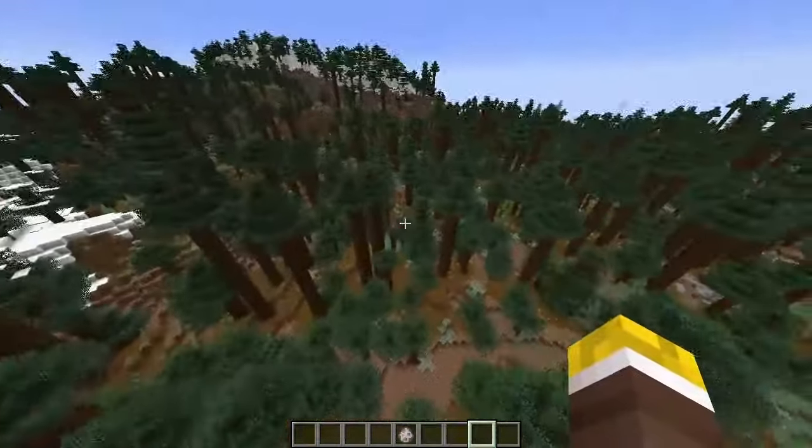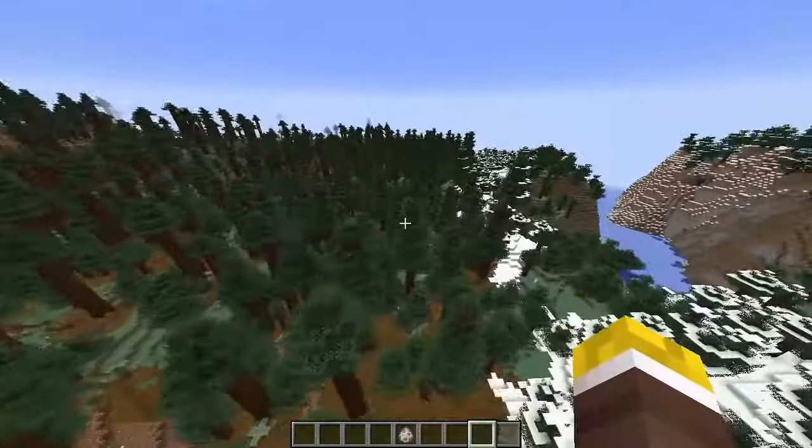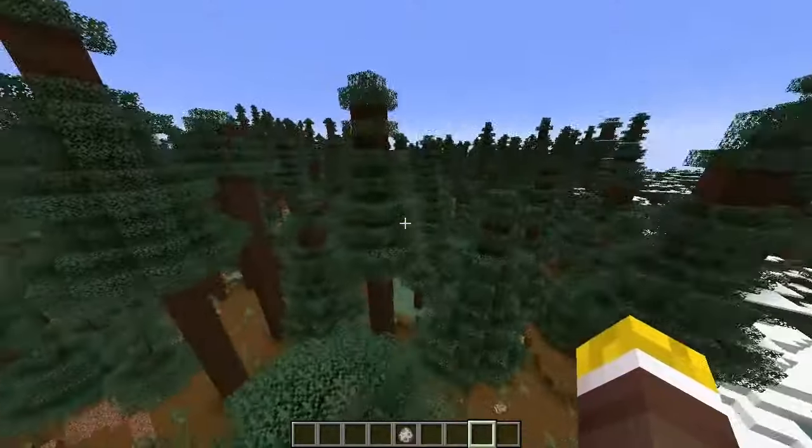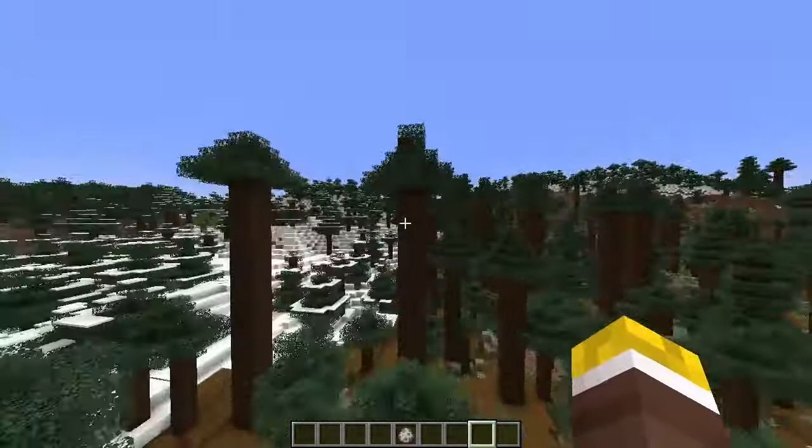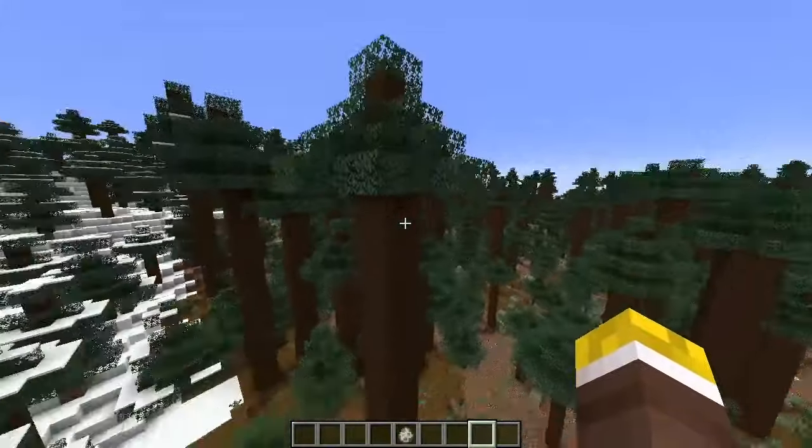If you're not sure what the difference is between the pine taiga and the spruce taiga, the spruce taiga has more trees that are like the classic Christmas tree, spruce trees, and the pine taigas have the trees with the leaves closer to the top.